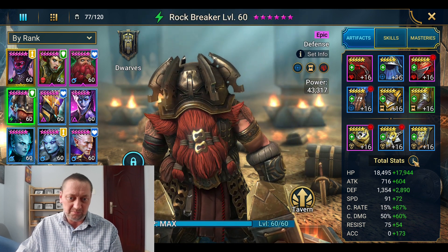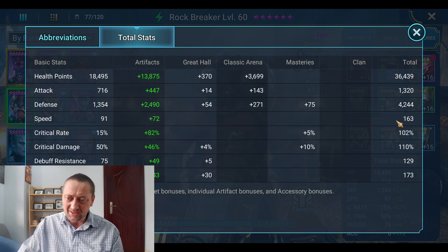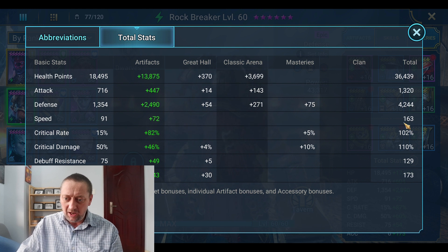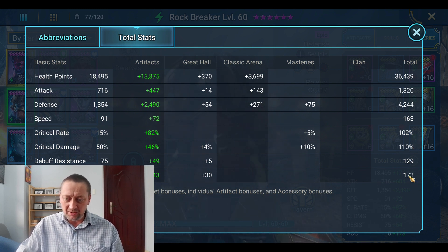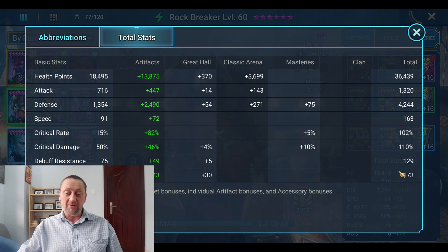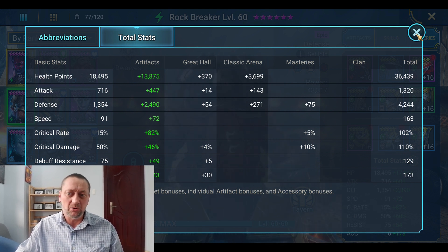If we take a look at the total stats: just over 36,000 on the HP. Attack we don't worry about. Look at the defense stat — over 4,200 on the defense. You definitely want to be aiming for as much defense on this guy as you possibly can. Speed is as high as I can make it at the minute — 163. I've gone for 100% crit rate and as much crit damage as I can get for the damage when he does counter attack, and obviously getting the accuracy as high as I possibly can. If I were to drop an accuracy banner for dwarves, I'd probably switch that in for this guy — it would drop his defense a bit but it's going to ensure that he lands that provoke. It requires some play testing to make sure that's the right way to go.